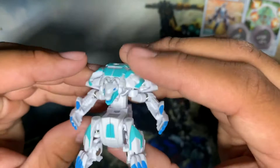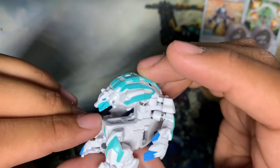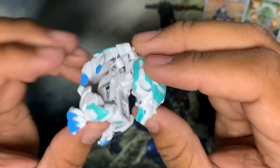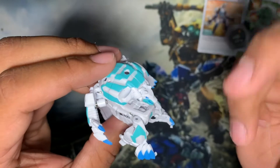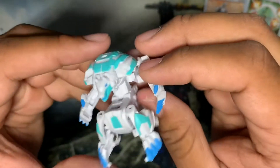Let's take a look at Lupithion and see all the detail on them. Looks really, really cool. I just love the white and blue and the turquoise, I guess you could say. It's really cool.